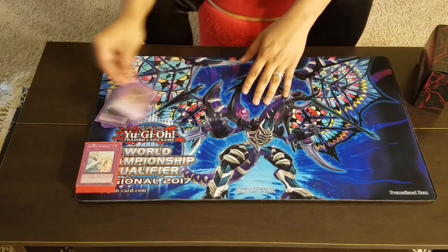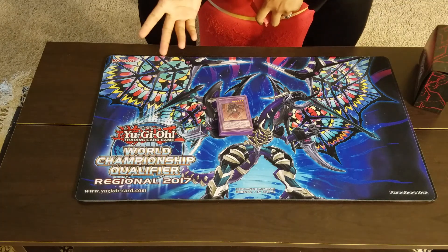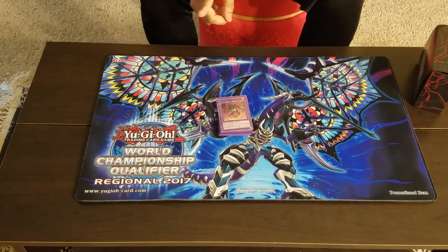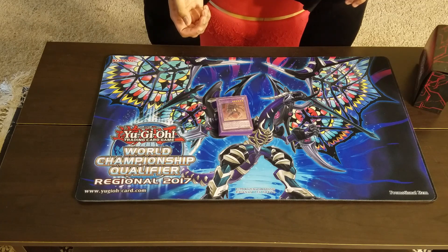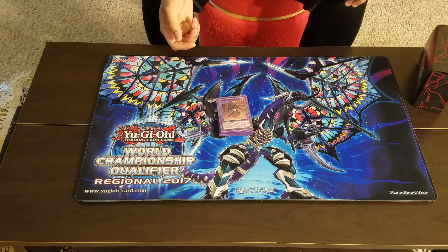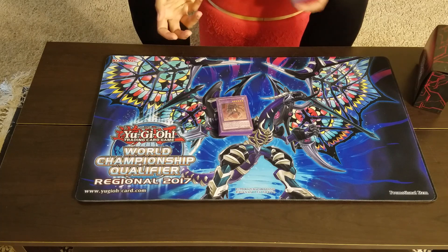That's my deck profile. A few things I would change: I'd cut the Mass Change Second engine because it wasn't consistent enough. I tried running Shadow Mist at one and doing A Hero Lives, but paying 4000 or half your life points just to get one card out doesn't seem worth it. I don't know if there's a spell that adds a spell card to your hand, so I don't think that's going to work. Overall the situations just never came up as much as you'd want — as much as you see Oviraptor, you'll never see Oviraptor into Mass Change Second as often.